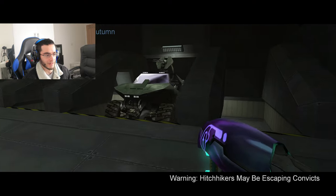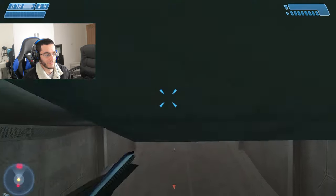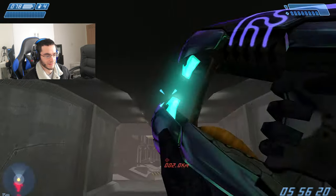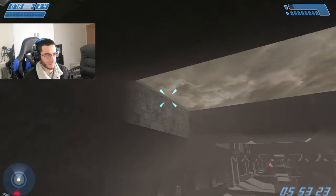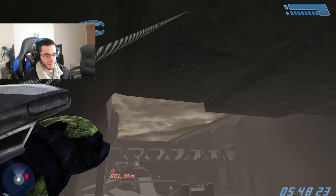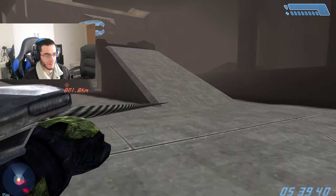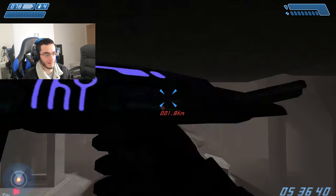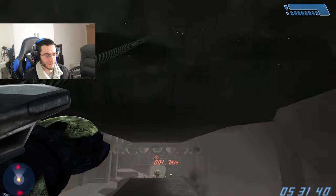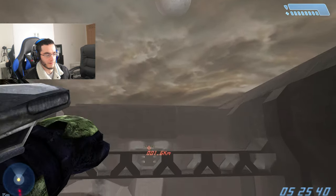All right, no Warthog — let's go! So nervous. We need to evac now, activating final countdown. You hear Cortana — it's around six minutes. I'll probably won't say much in the video because I'm gonna be sweating doing this. I've never done this before. Cheats are off, I haven't activated any cheats, I can promise you that. Let's see if I can beat this challenge without the Warthog.